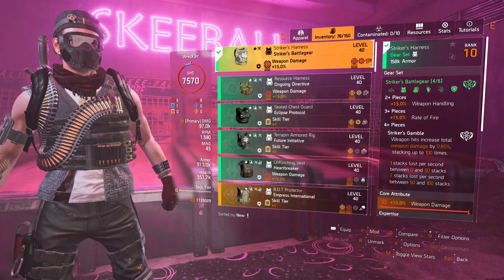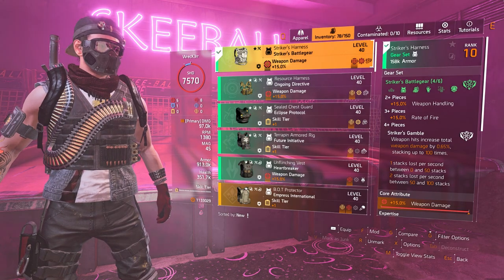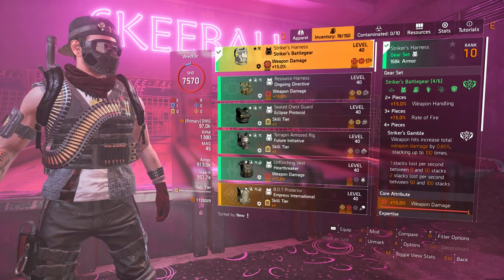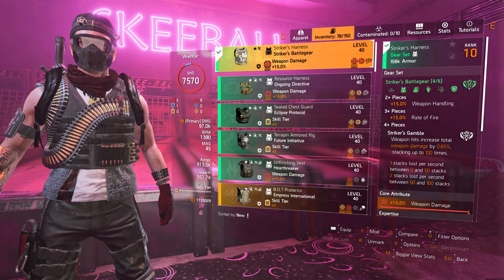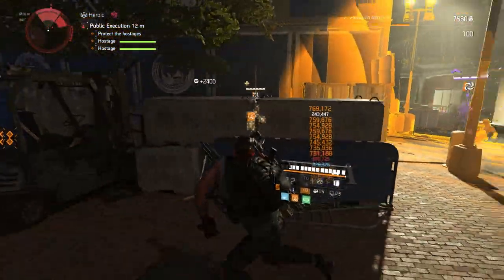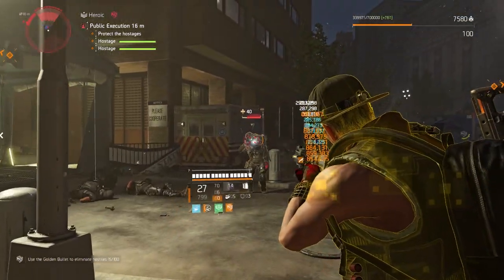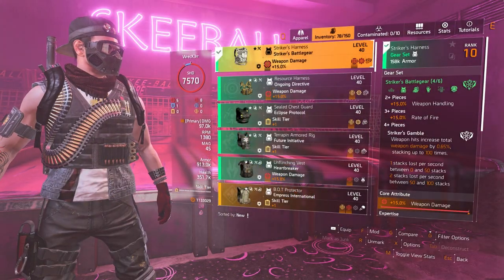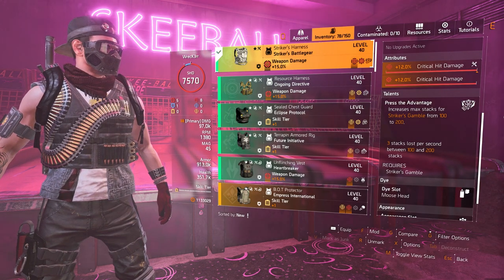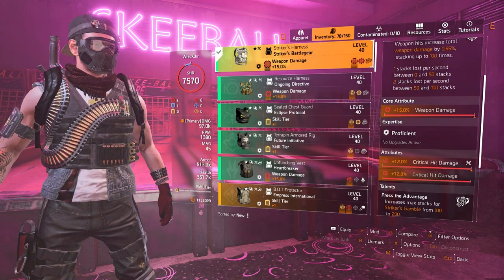Starting off with the gear pieces, we are running the four-piece Striker gear set. We're getting 15% weapon handling and 15% rate of fire. The four-piece gives us the main talent called Striker's Gamble — weapon hits increase all weapon damage by 0.65% stacking up to 100 times. Both the weapon damage percentage and the stacks will be doubled because we are running the chest and backpack for this gear set. Instead of 0.65% we're getting 1% per stack, and instead of 100 stacks we're getting 200, because the chest piece increases max stacks for Striker's Gamble from 100 to 200.